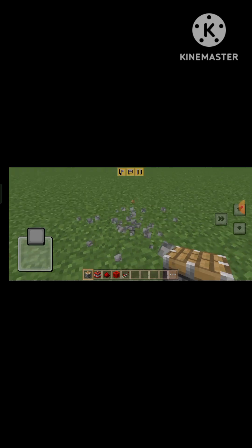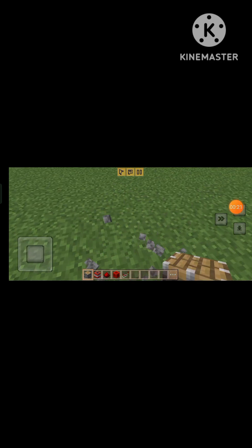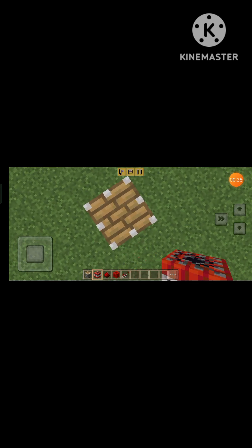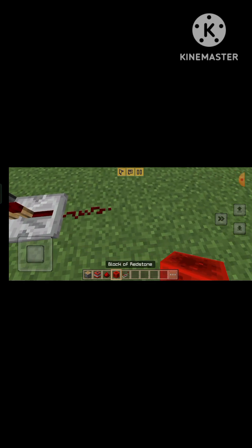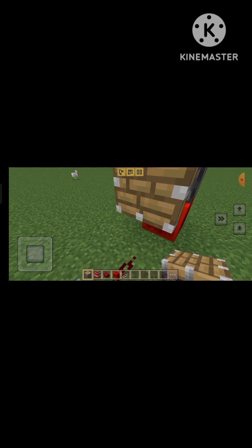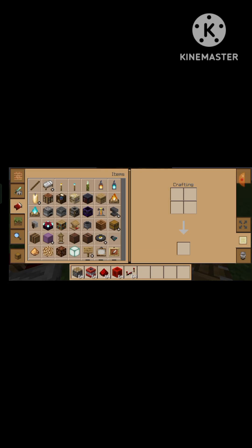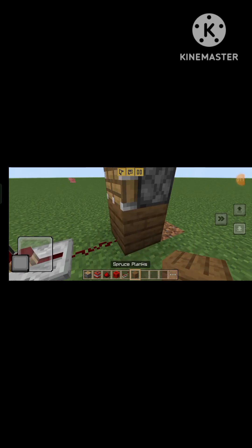First, we have to take a piston — like this. Then we have to put a piston, a piston, then put a piston. Then we have to put a piston.